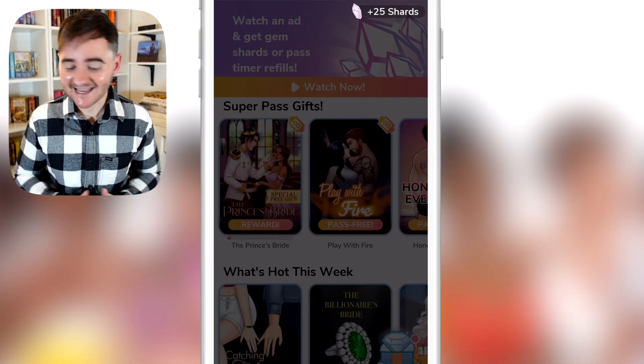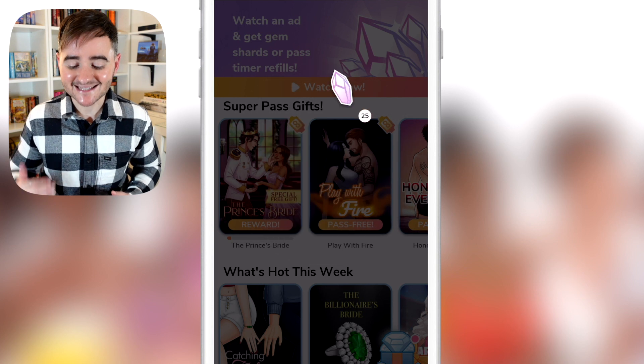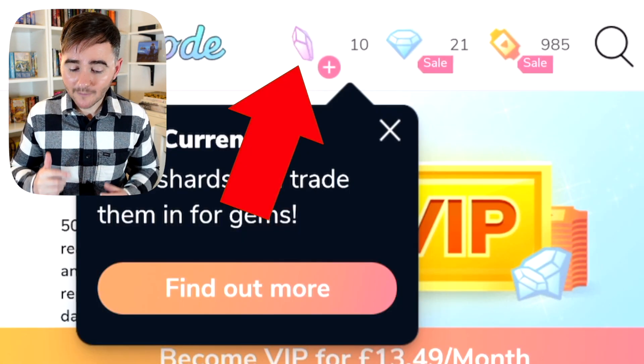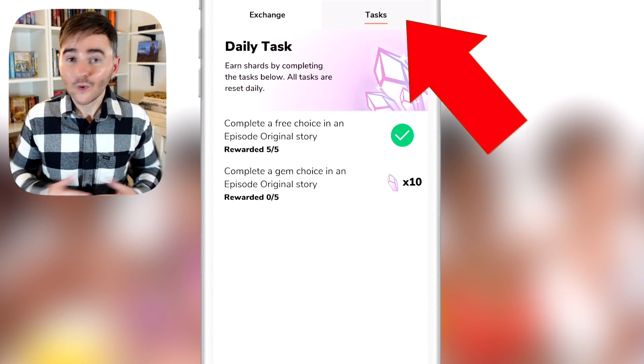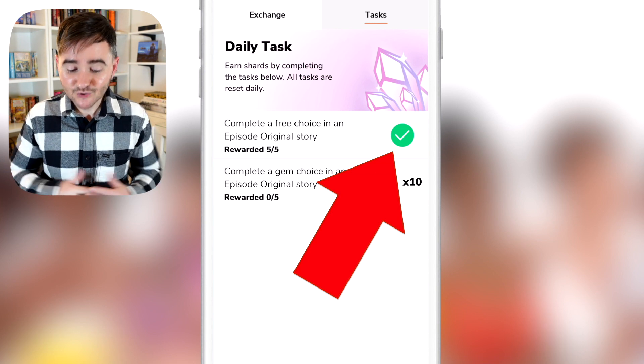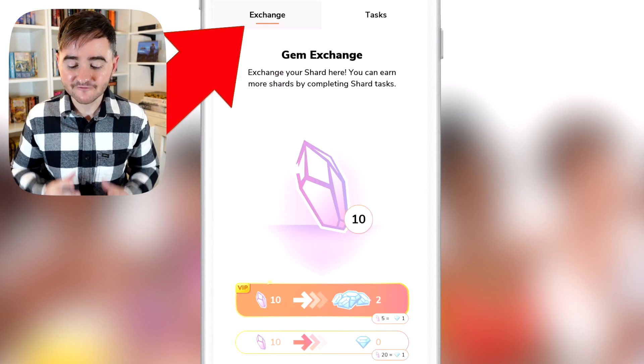The second way is by using shards. You can earn shards by completing daily tasks and then convert those shards into gems. To see your daily tasks, click the shard icon at the top of the screen, then the tasks tab. When you've completed any of the daily tasks you'll get a green tick and the shards will be added to your total.